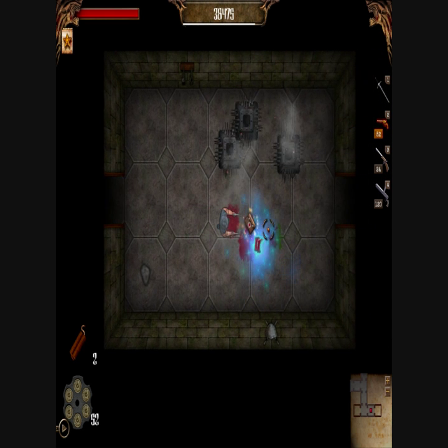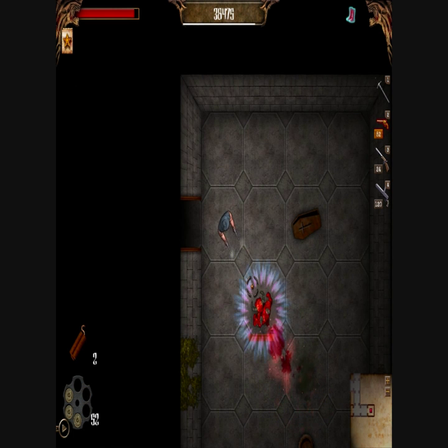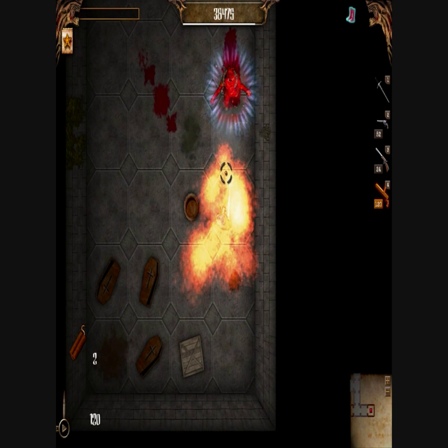The quests are accessed through a map of the world and are played out on randomly generated maps. Each room must be cleared before moving on to the next, and if you perish, you fail the mission and must start over on a new, randomly generated map.